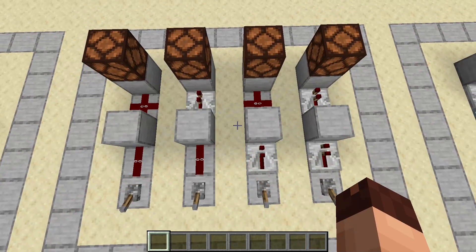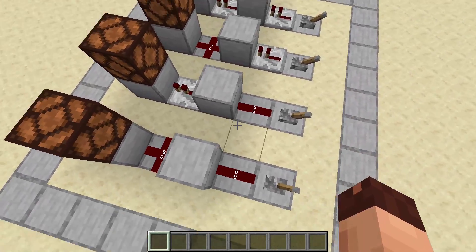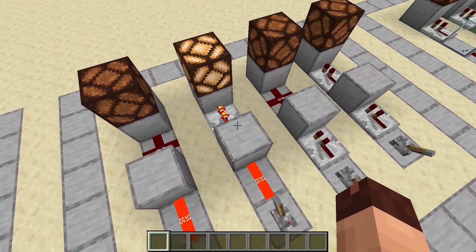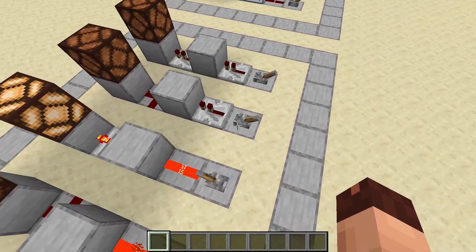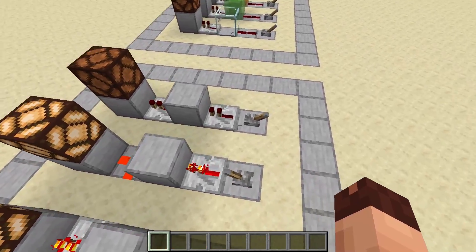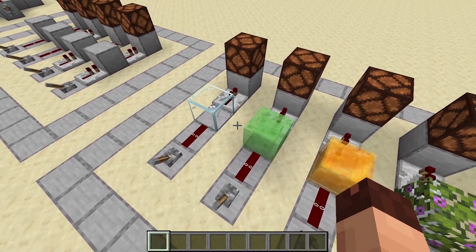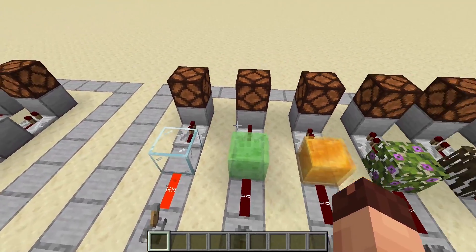Repeaters can also help you get a signal through a block. As you can see, it won't work without a repeater. This only works when the block you try to send the signal through is a solid block — so this is also the way to find out if a block is solid or not. You can have the repeater on either end of the block, or if you need both, you can use them on both sides. This does not work with glass, since glass is not a solid block.